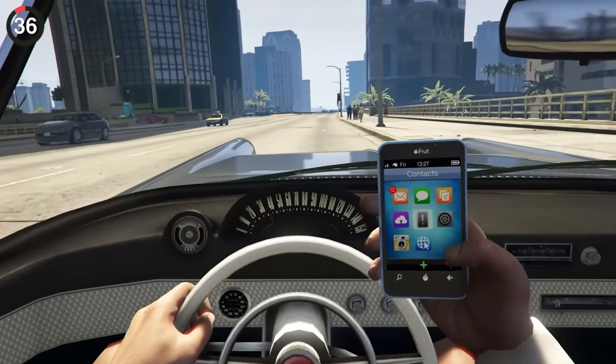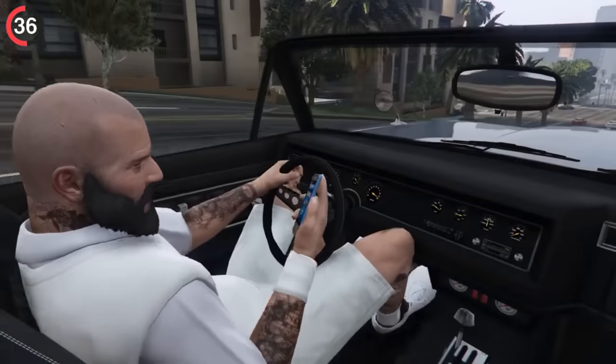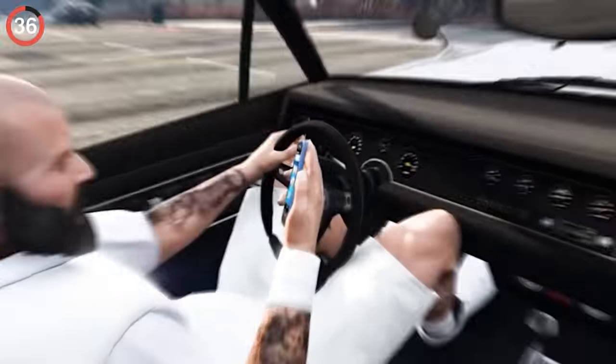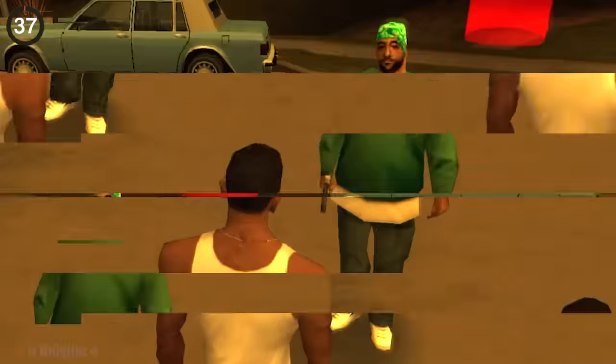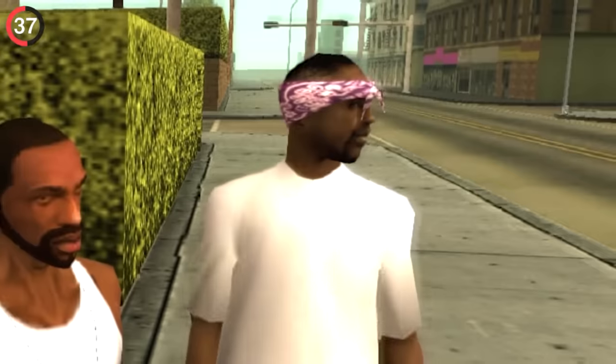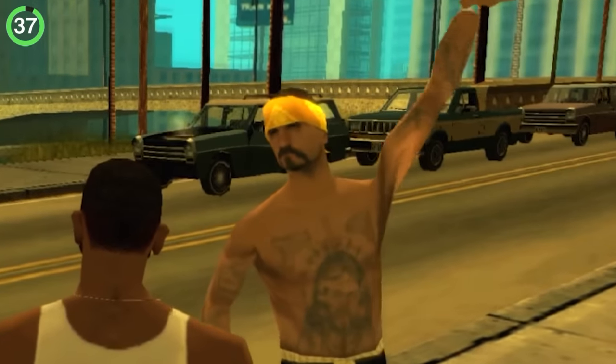Have you ever been driving around Los Santos only to get a call and suddenly driving feels way more difficult? The reason is that your hand is taken up by the phone, so you can't actually use the handbrake. The NPCs in San Andreas have their hands free though — in fact, gang members will literally throw up signs in your presence, and for a PlayStation 2 game, this is pretty awesome.